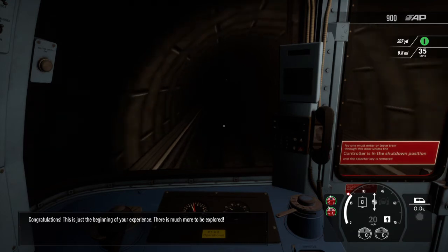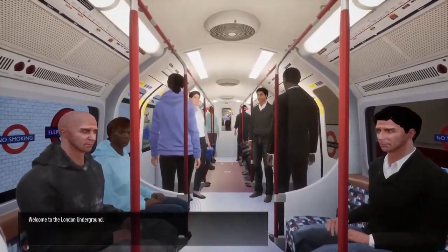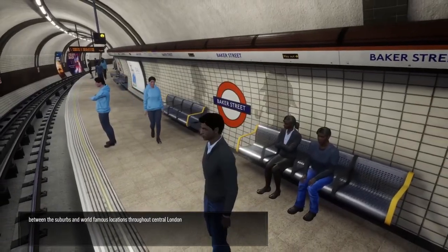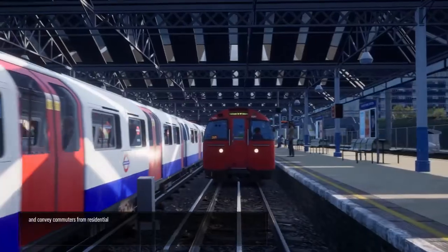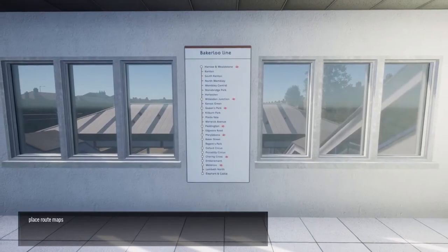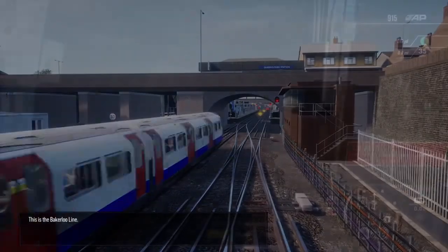Congratulations. This is just the beginning of your experience — there is much more to be explored. Welcome to the London Underground. Join the ranks to keep millions of annual passengers moving between the suburbs and world famous locations throughout central London. Take to the controls of the oldest tube trains on the network and convey commuters from residential to commercial districts. Along the way, don't forget to place route maps, repair platform monitors, put up posters and restock newspaper dispensers. This is the Bakerloo Line.